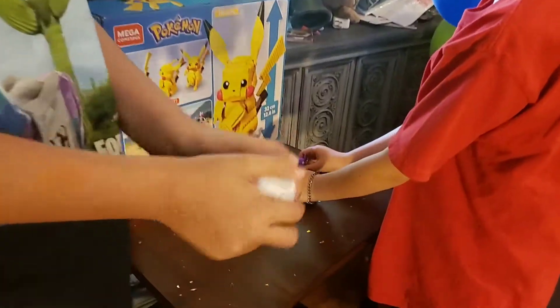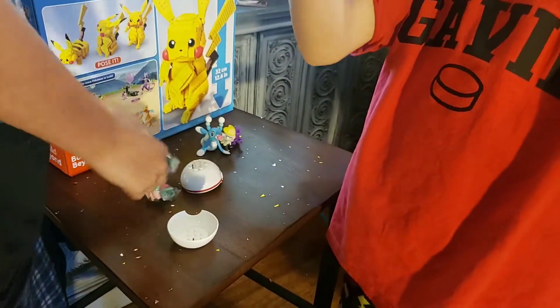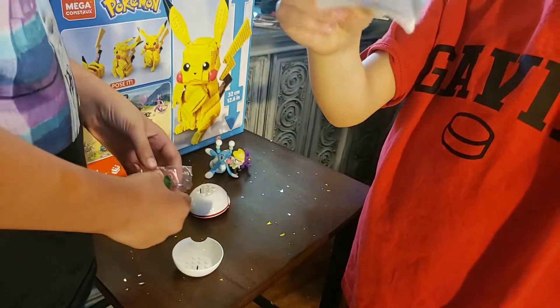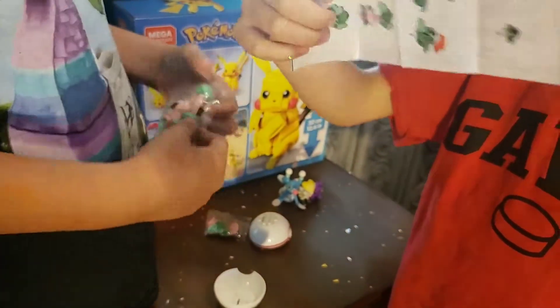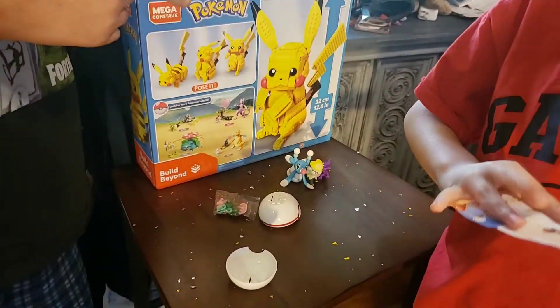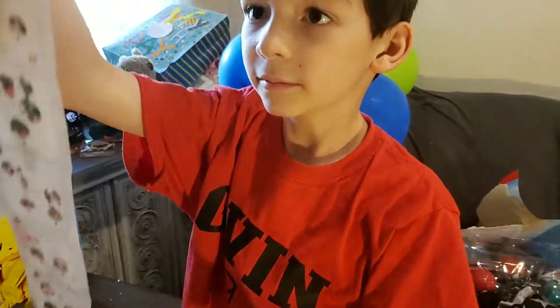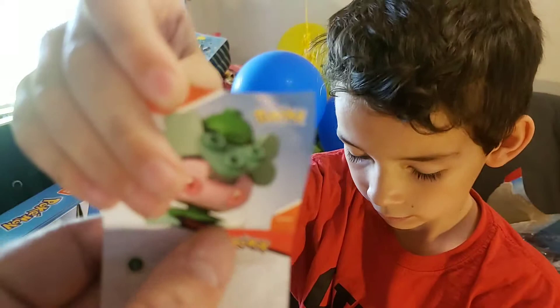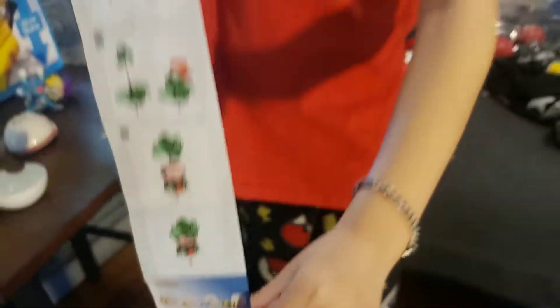We saved the surprise for last - surprise Pokemon! We opened it and we have Flomantis. Also known as a Grass Fairy type - it's a Gen 8 Pokemon, a Lola Pokemon. If you want to find out how to build Flomantis, if you have the pieces you can do that - you can take that picture out one by one. This is an easy set to build, for around five-year-olds. It's actually really fun to build.